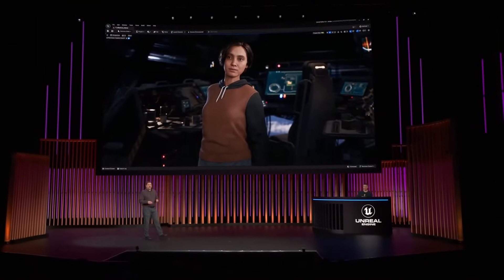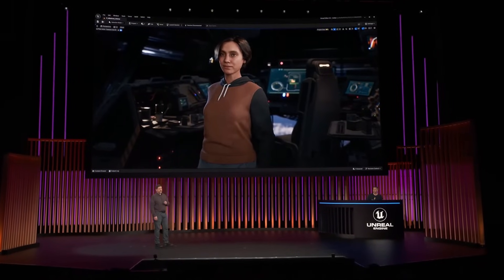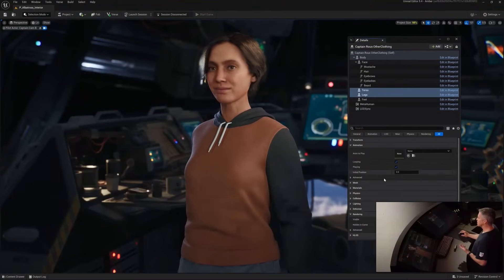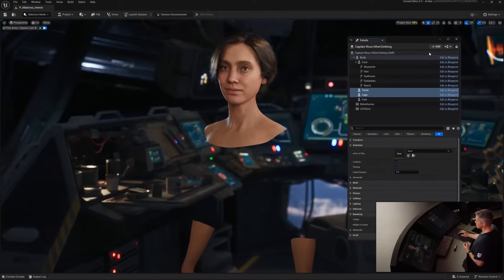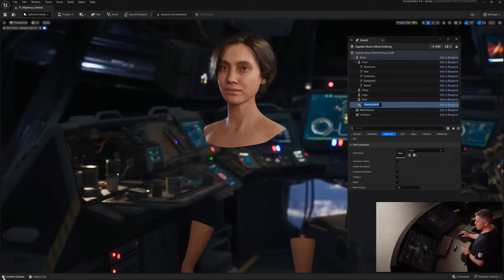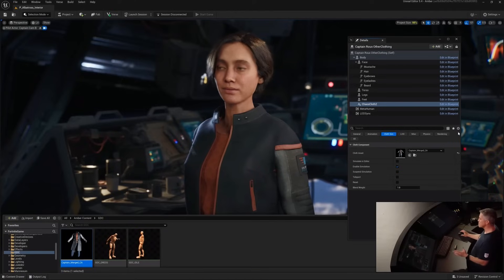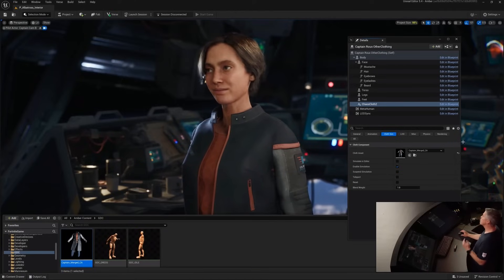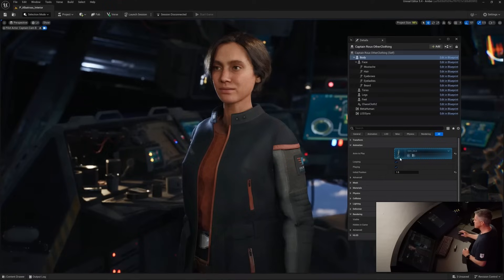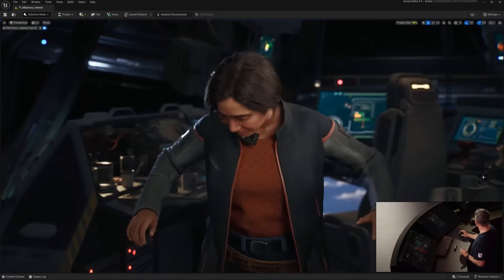Cloth physics are available in UEFN as early access starting today, and now we'd like to show you how easy it is to dress a MetaHuman character. Michael is going to demonstrate this live in the UEFN editor. The first thing we're going to do is hide the default outfit that came in from MetaHuman Creator. Next, we'll add a new Chaos cloth component. This allows us a place to drop our new dynamic cloth object, created in Marvelous Designer, set up in UE 5.4, and imported here into UEFN. Let's add a new animation so we can see how the cloth moves, then turn on simulate — and just like that, we have moving cloth inside UEFN.